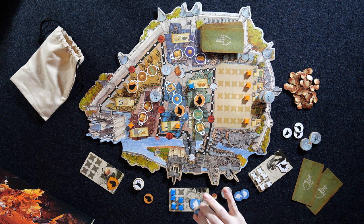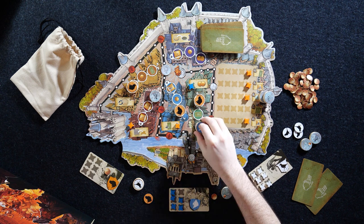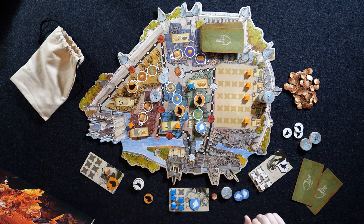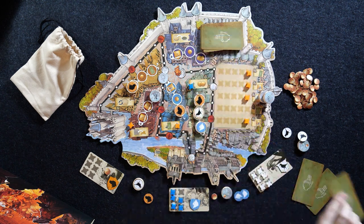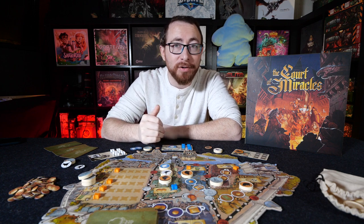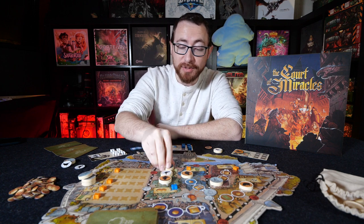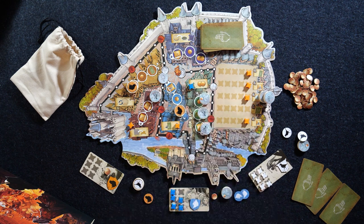Blue goes ahead, takes the token, puts it face down — you will not know the tokens the players are placing — and he goes ahead and puts it over here, and he advances the king's token 1. Then White's going to go ahead and take one of their tokens, put it over here, drawing a card, and then triggering a standoff in that neighborhood. Once that neighborhood is completely full, a standoff will be triggered.